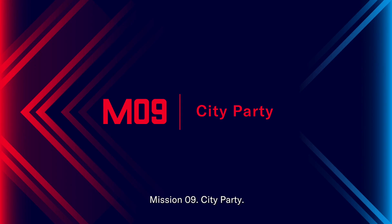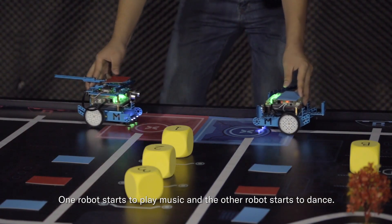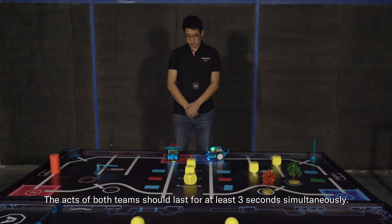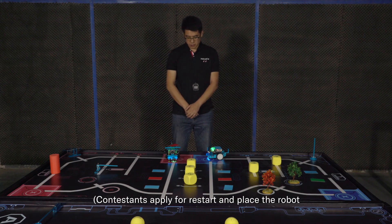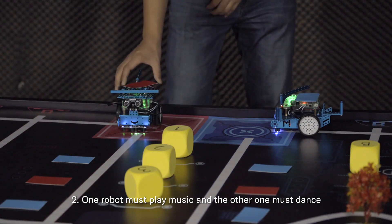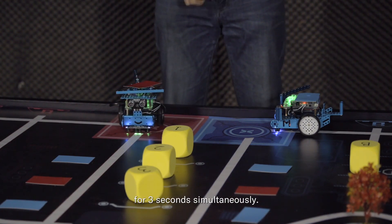Mission 09 – City Party. Stage areas for the red and blue teams are placed on the mat. First, the robots must return to their on-stage area. One robot starts to play music and the other robot starts to dance; the acts of both teams should last at least 3 seconds simultaneously. Scoring details: the robot must physically enter the starting area — contestants who apply for restart and place the robot directly into the starting area will not score. One robot must play music and the other must dance, with repeated swinging, rotation, or forward-backward movement. The actions of two robots must last at least 3 seconds simultaneously.